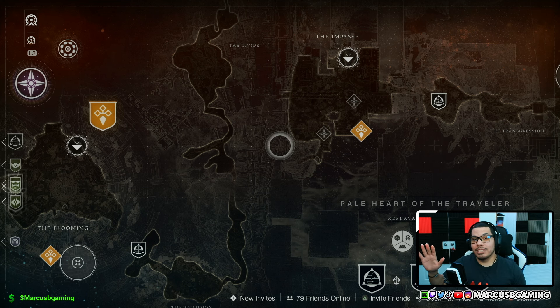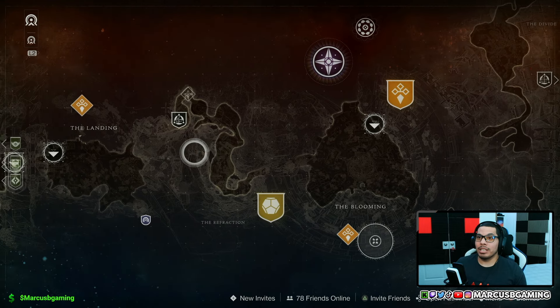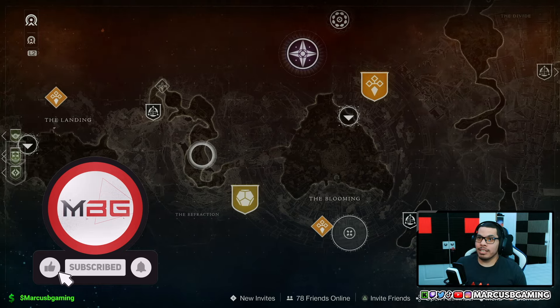If you need a guide on how to unlock the mission and how to do the mission, I'll put them both in the description and in the comments. Then go to the Pale Heart and go to any of the public event spaces — that could be the Landing, the Blooming, and the Impasse.